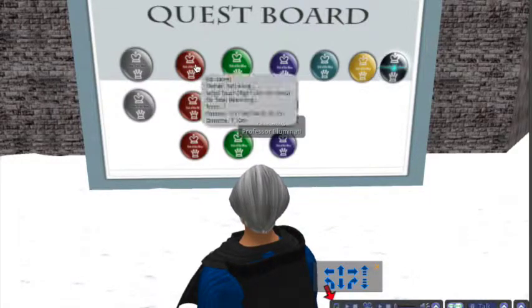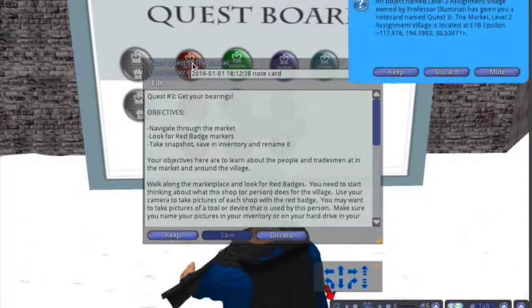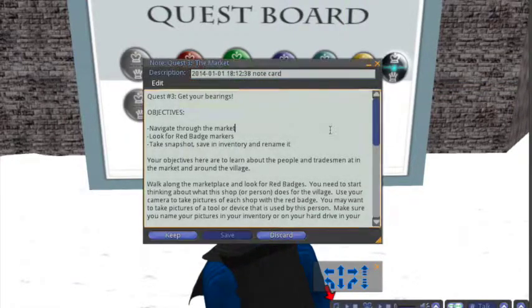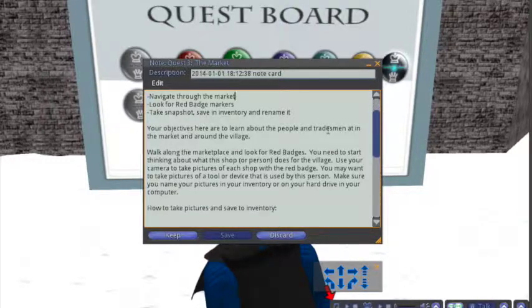I'm going to go from left to right, so I'll go to this one. Click that — remember we want to keep this one. This one's called 'Get Your Bearings.' We need to travel through the market and we're going to look for some red badges. Those are our objectives.